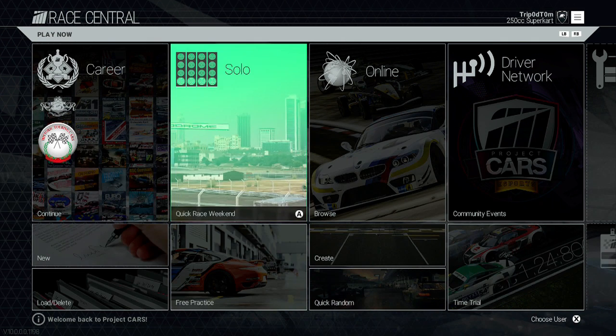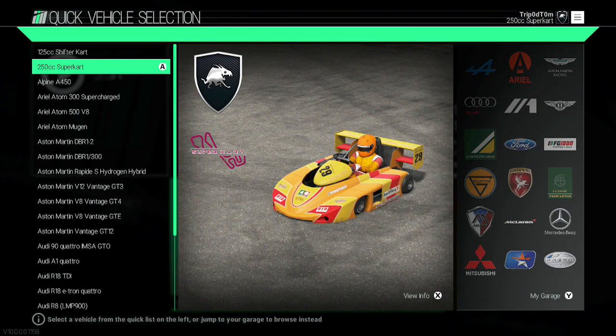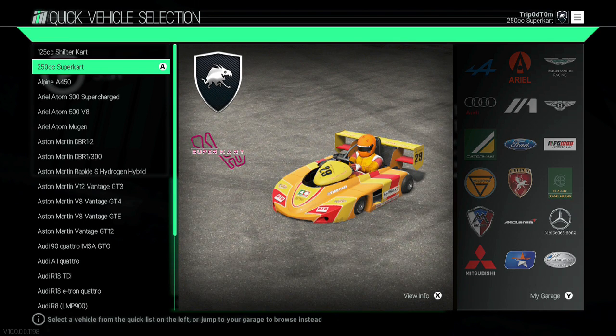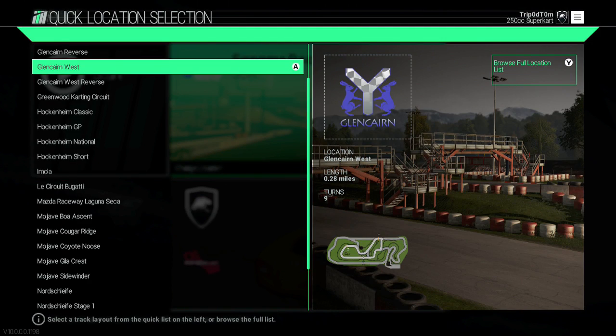For the first thing you're going to want to do is go to solo and start a quick race weekend. Once you're in here you're going to want to select karts — whichever kart doesn't really matter — but select karts because we're going to want a certain track. The track we are going to want to select is the Glencairn West.